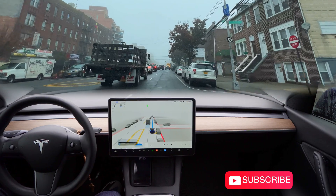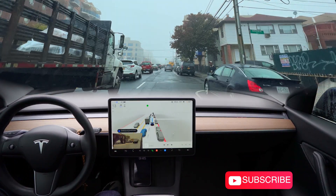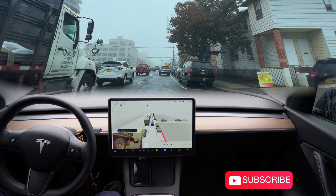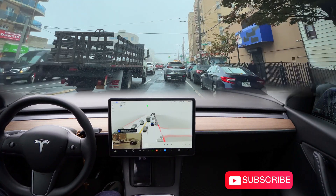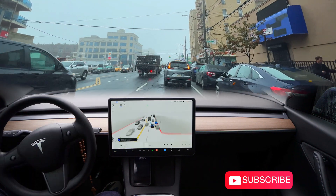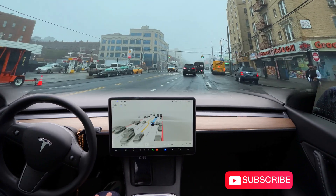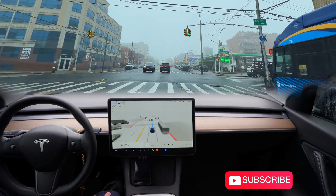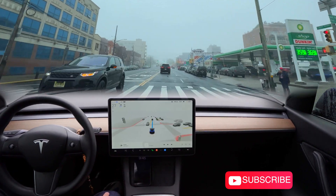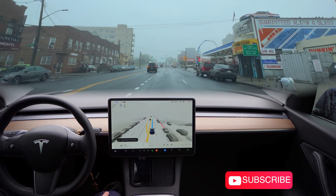Over there it's a double-parked car — you can actually see that's the double parking there. The beta turned on the blinkers. Let's see if the beta can merge here. I pressed the accelerator — it was a little bit close to that car, but that's okay. Very good, the beta is going forward.